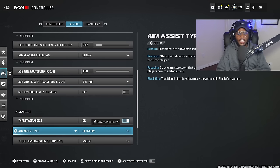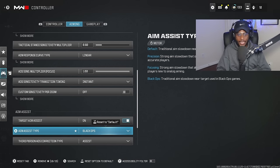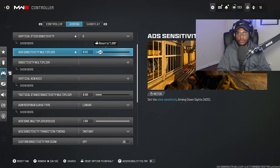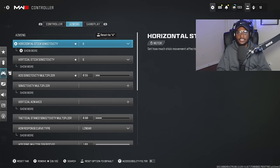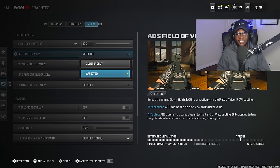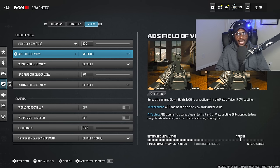We cannot forget the aim assist type — we're going to be running Black Ops. Black Ops is going to be the best aim assist type in Modern Warfare 3, allowing us to have stickier aim, which is very important when bumping up your sensitivity and still maintaining accuracy at longer ranges. Definitely switch to Black Ops, go to Linear, and make sure you are adjusting your ADS sensitivity in multiplayer from the default 1 down to 0.55. Finally, under graphic settings, set your FOV to the 100–120 range and make sure your ADS field of view is set to Effective for better recoil control.